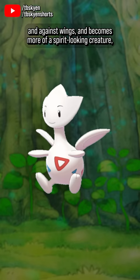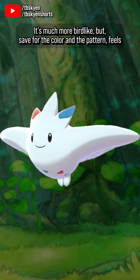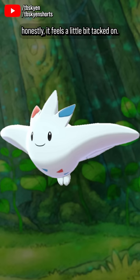Which works alright, I think. Togekiss, on the other hand, feels a little bit out of nowhere — turning into a sort of egg shape with oddly cherubic wings. It's much more bird-like, but save for the color and the pattern, feels kind of disconnected from its pre-evolutions. Honestly, it feels a little bit tacked on.